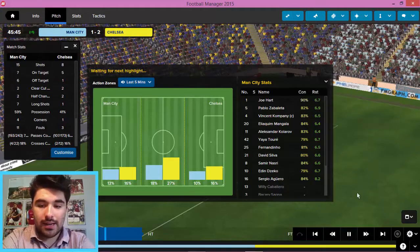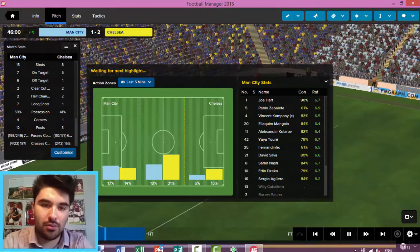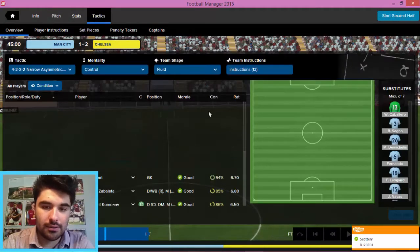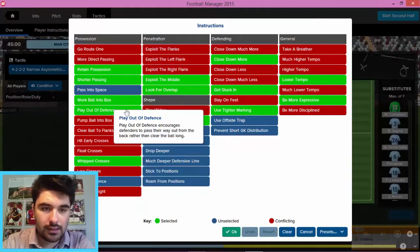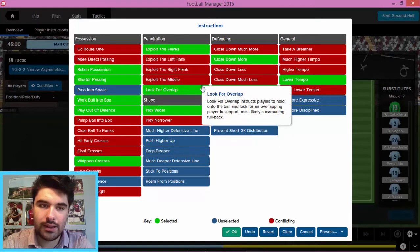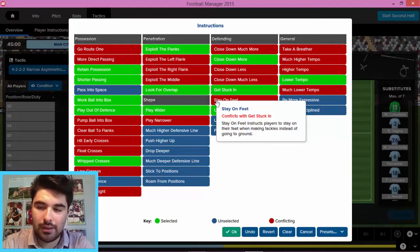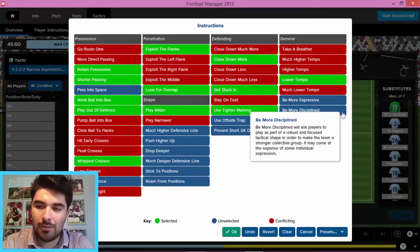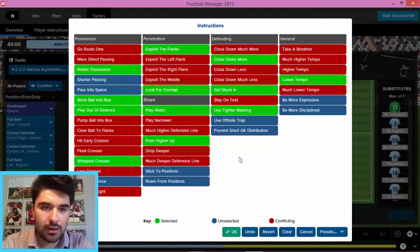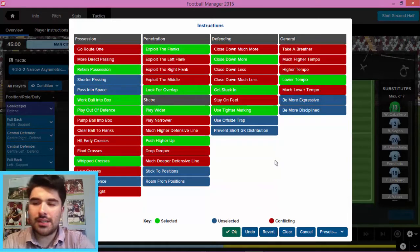Definitely going to be looking to employ quite a lot of tactical changes in the second half, or even at half time actually. We're going to be going into the break 2-1 down and needing to do something quite drastic. I'm going to go straight onto the tactics screen and take off some of these instructions. I don't want to be as expressive because I think it's hurting us. I want to actually play a bit wider — it's just too bogged down in the middle at the moment. I'm going to push a bit higher in the passing. I think we are good to go for the second half.